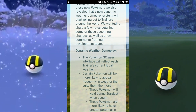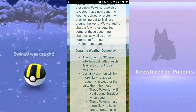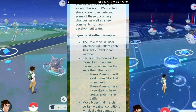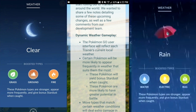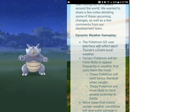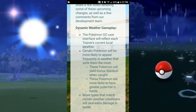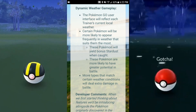The Pokemon Go user interface will reflect each trainer's current local weather. Certain Pokemon will more likely appear frequently in weather that suits them the most. These Pokemon will yield bonus stardust when caught, and they are more likely to have greater potential in battle — so maybe that means higher IVs. It seems like you're going to want bad weather when you play Pokemon Go.